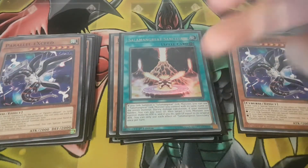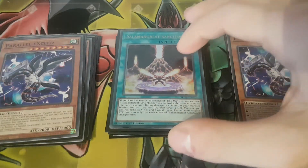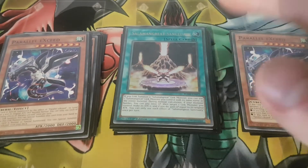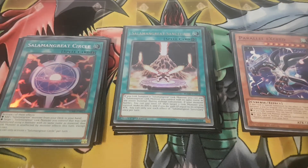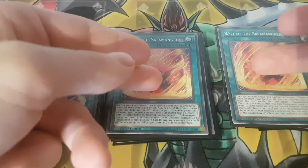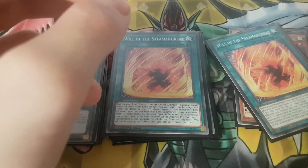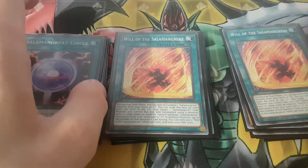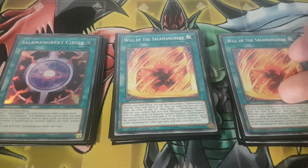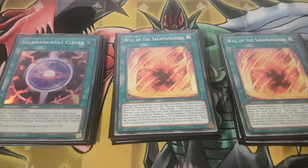I play one Sanctuary. I can't find any more copies but this card is pretty good — except you don't really want to open it, but Valence is going to search it so it's fine. I play one Circle — this card's broken. I play two Well. This is nice for playing through Nibiru, but apart from that it's not that strong. It's still a really nice extender after turn one and two, and becomes more and more relevant. It helps you get back to your Salamangreat if you don't have your link monster anymore. It's really good at playing through Nibiru, but in the early game it's kind of unnecessary unless they do have Nibiru. So I feel like three copies isn't necessary here.